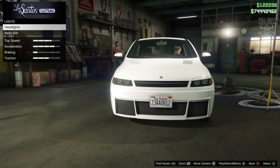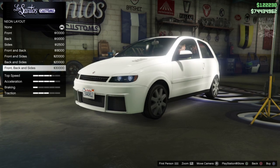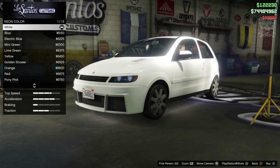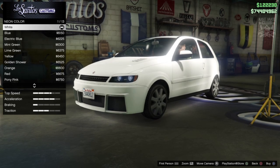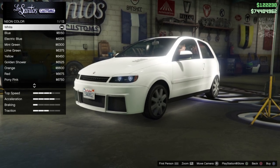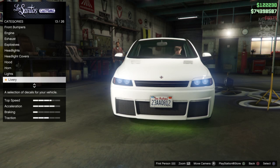We're getting Xenon headlights. We're also going to get a neon kit for this build because we're going full early 2000s Max Power style. If you don't know what I mean by Max Power, just Google 'Max Power 2002' and you'll understand. We're going front, back and sides for the neon. I was thinking orange but I'm going to go with lime green neon.